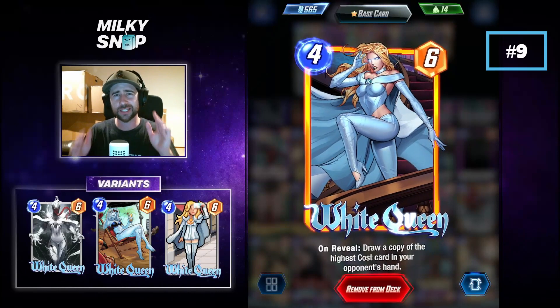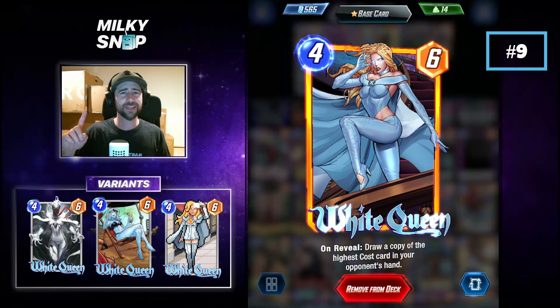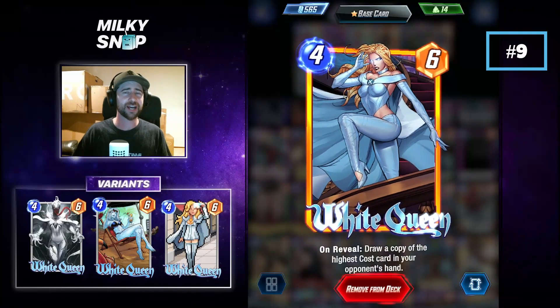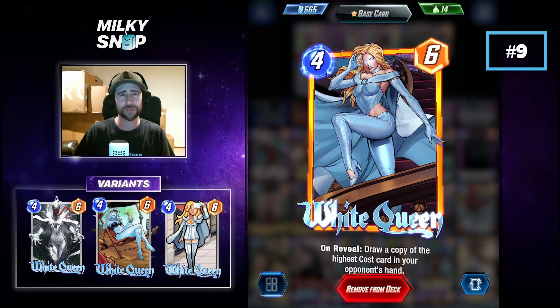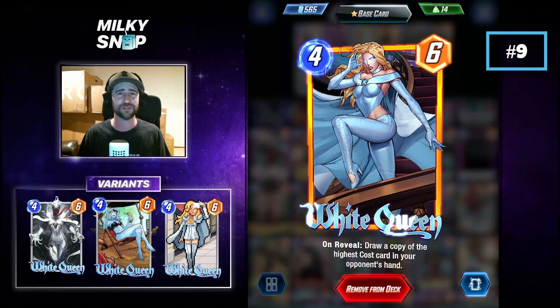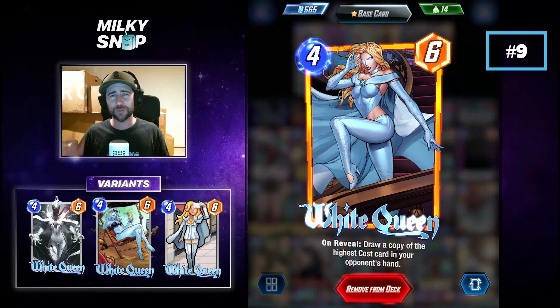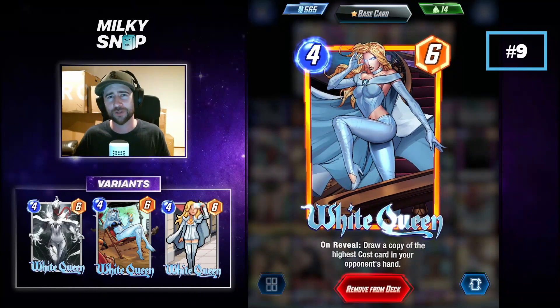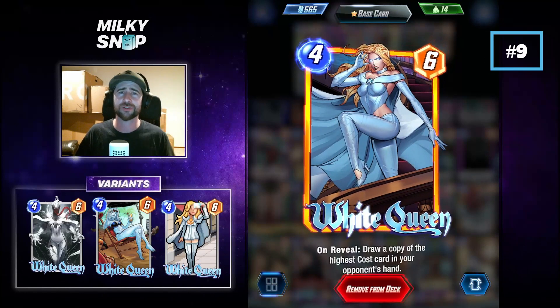She gives you real insight into the potential final turns your opponent might make. Not only that, but she gives you a copy of that card from your opponent's hand. If your opponent has a high cost card which is an incredible play on the board, you get a copy of that and can play it on the board in your final turns too. White Queen is super underrated and I would definitely recommend trying her out if you're looking to get information on your opponent's hand while also having a really strong 4-drop.